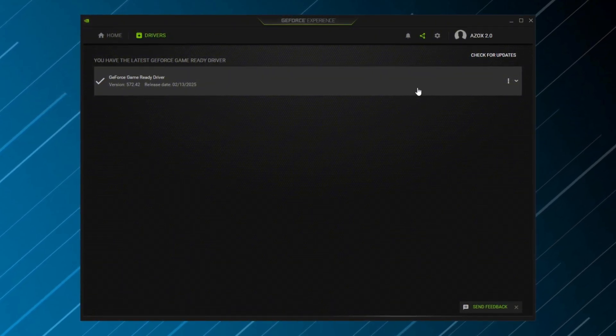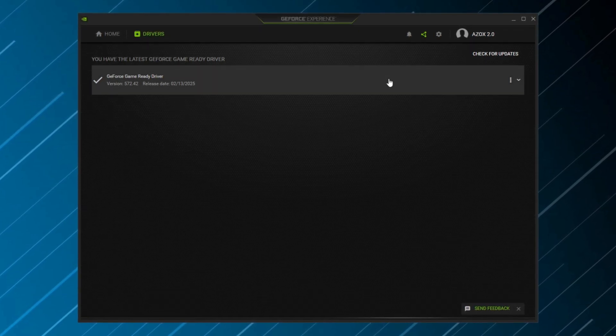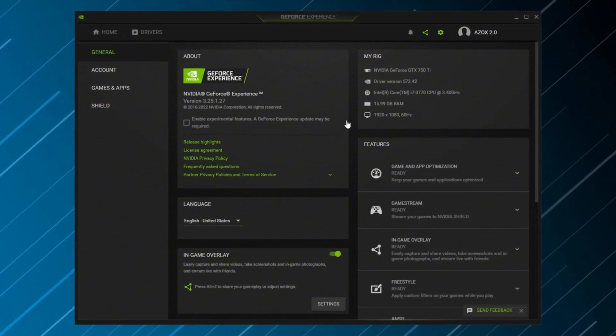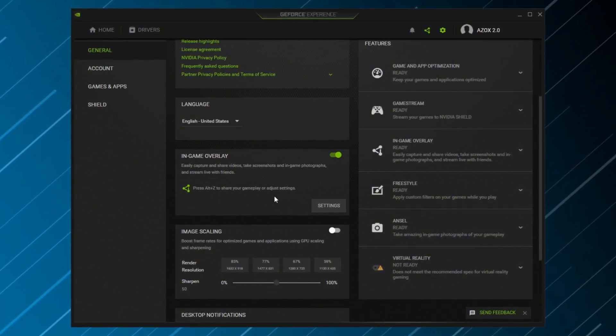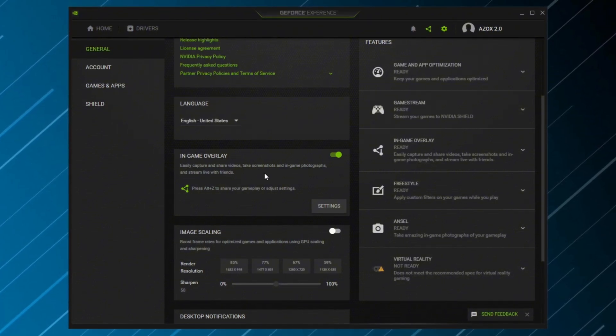Step 2: Optimize GeForce Experience for overclocking. Once your drivers are updated, fine-tuning settings in GeForce Experience can help reduce system overhead, improving overclocking efficiency. First, disable the in-game overlay. Overclocking pushes your GPU to its limits, and any unnecessary background processes can affect performance and stability.